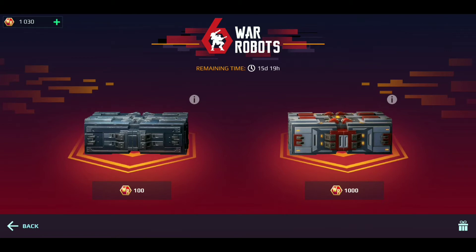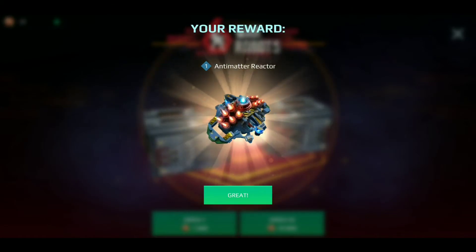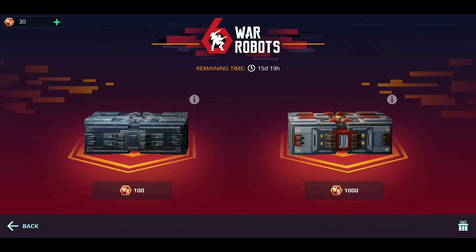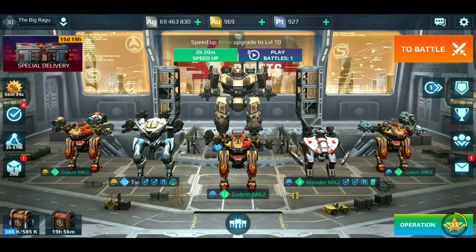Here we go - antimatter reactor! Okay cool, I can definitely use that. Let me see what I have on my Titan already. I have two plated armor kits and one antimatter reactor. If I do get one, let me see here.